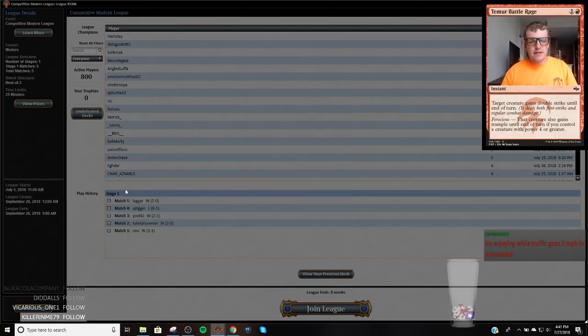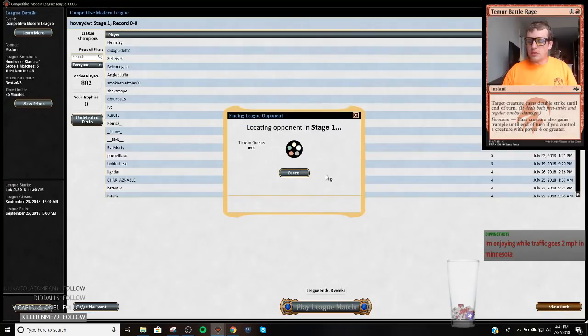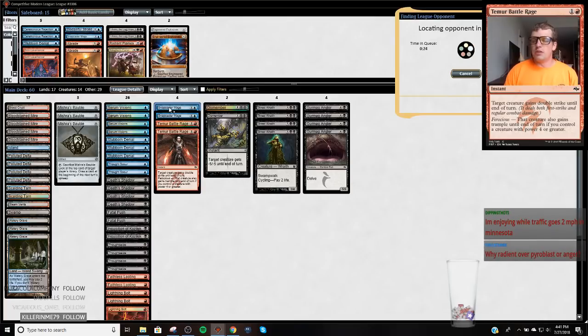I had a chance to 5-0 this league but my internet crapped out and I had to restart my computer, which sucked. The big thing I've noticed is that Militia Bugler is like the truth, and I just want a fifth one-mana removal spell in my main deck right now. Snapcaster Mage is kind of clunky — often times one of the worst cards in your deck because it's just slow and I'm not really looking to play slow games.